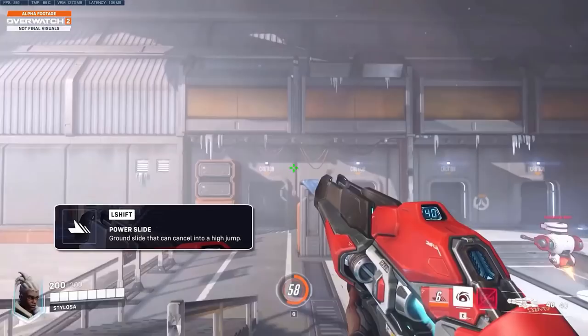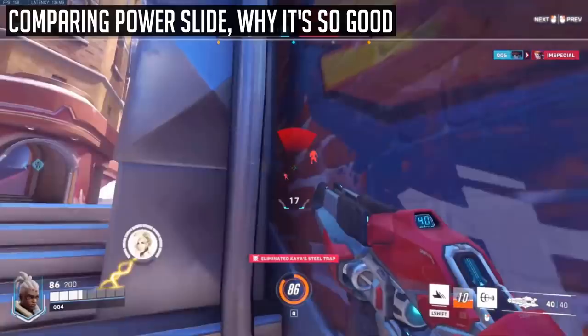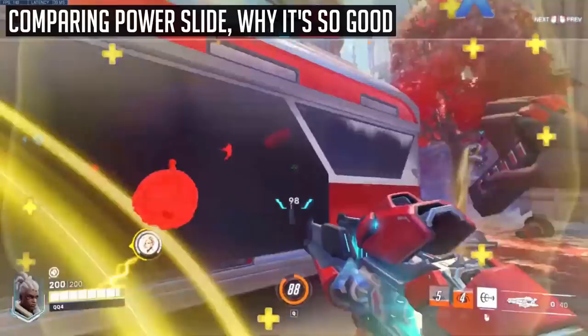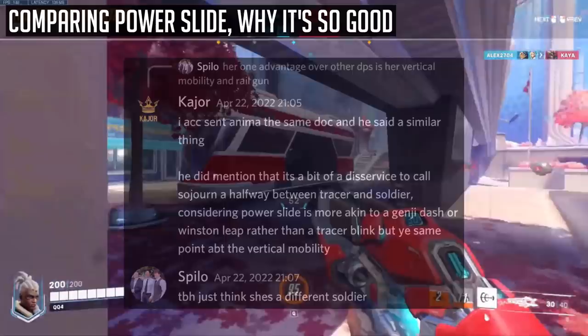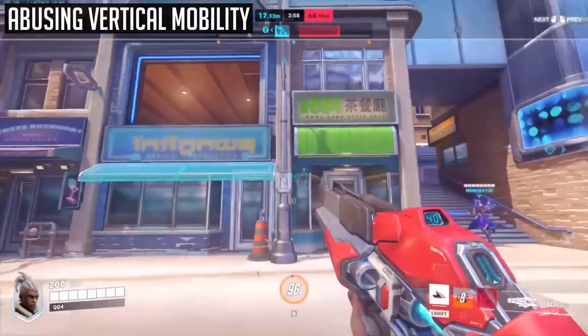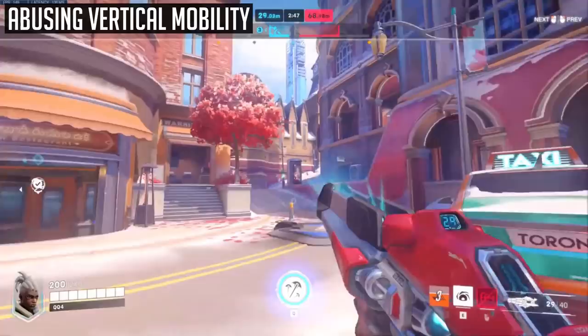Sojourn's first ability, power slide, makes Sojourn perform a ground slide that can be cancelled into a decently high vertical jump, with a 7-second cooldown. Power slide is key to Sojourn applying rapid, explosive pressure in the mid-fight. Power slide essentially gives Sojourn comparable mobility to a flanker such as Genji with his dash or Winston with his leap, but unlike those flankers, Sojourn can play longer ranges comparable to a Soldier — which is why Spylo says Sojourn is just a more aggressive, burst version of Soldier.